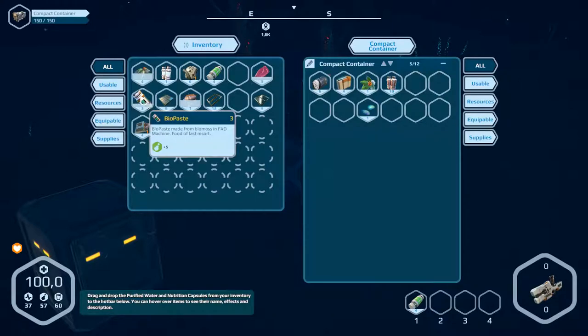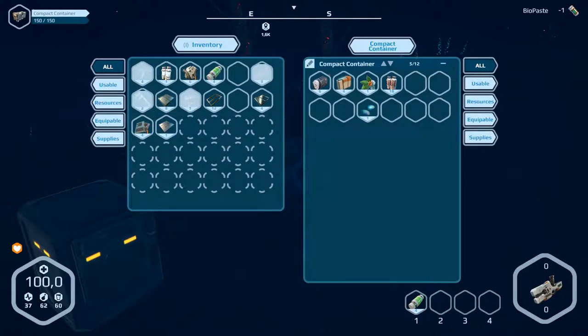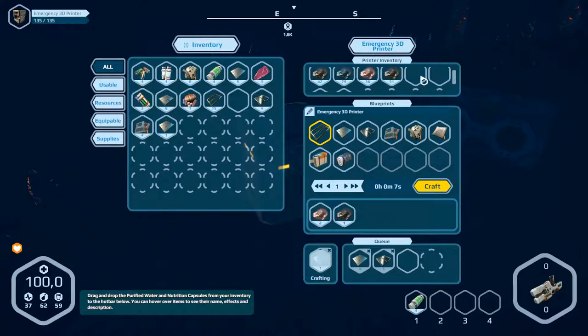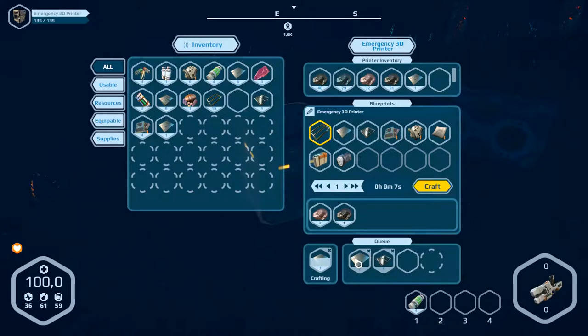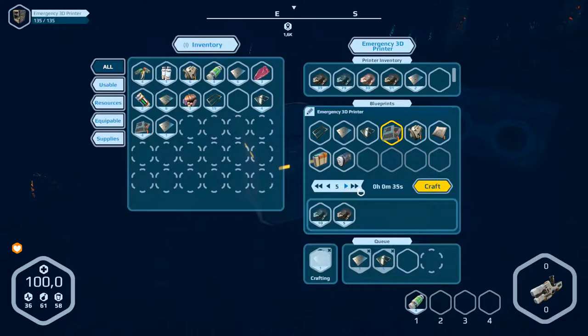I think we take one more unit. Open this, take the frames, take the plating. That's all — yeah, more plating. And we have more electronic parts — five of them.